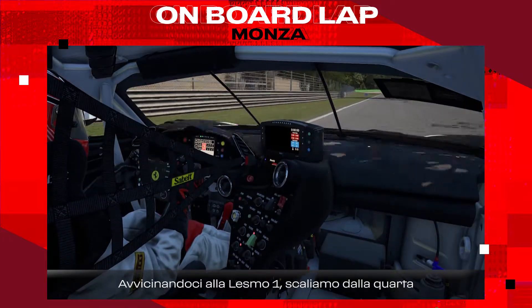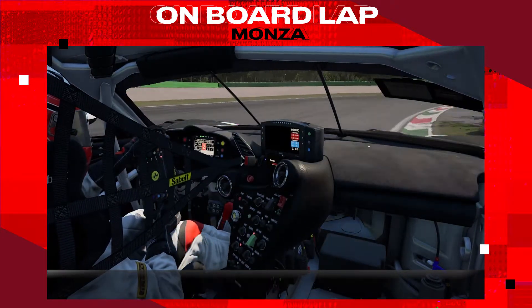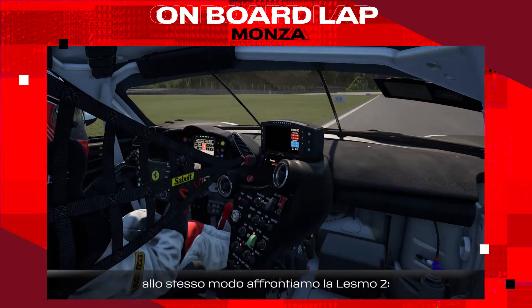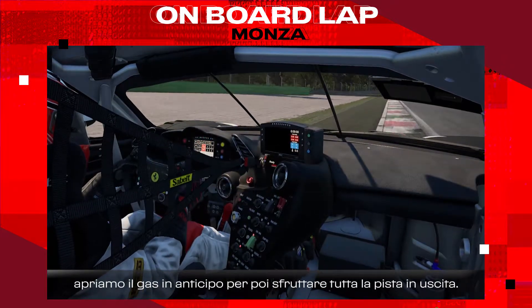Approaching Lesmo 1 from fourth, hard braking down to second. Rolling phase to avoid oversteer, early on power and use all the track as you can see on the exit. And the same goes for Lesmo 2 — hard braking down to second, early on power and using all the track on the exit.